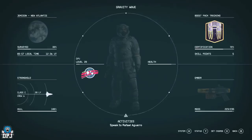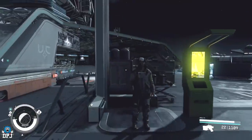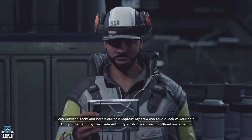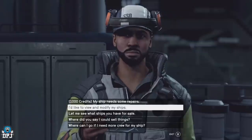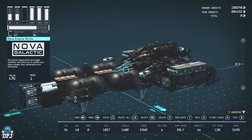You will also need the Pilot skill at rank 4. There's a quick way of doing this which I'll showcase at the end of the video. Go to the Ship Services Technician — it doesn't matter what planet you're on — and select 'I'd like to view and modify my ships.' From there, go into the ship builder.